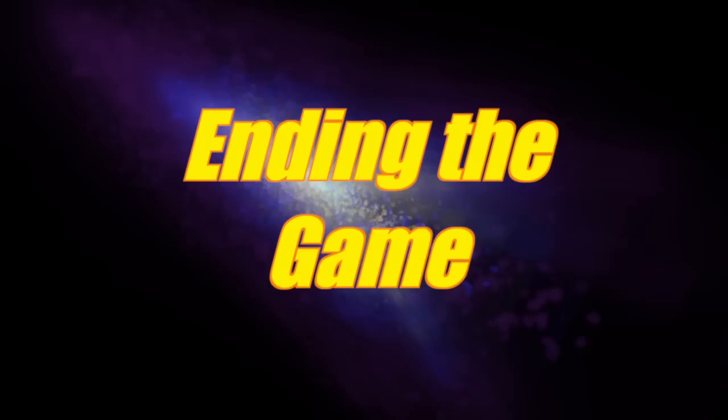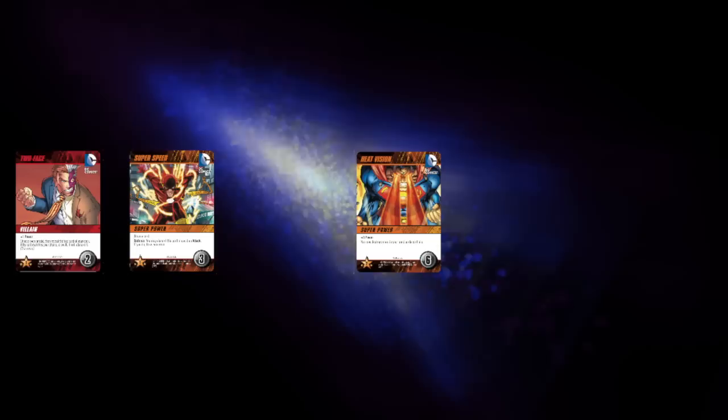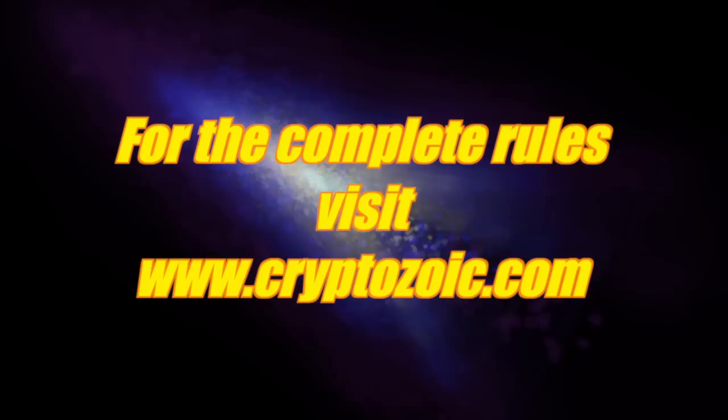The game ends when all supervillains have been defeated or the main deck has been depleted and you can no longer refill all five spots in the lineup. The player with the most victory points at the end of the game is the winner. In the event of a tie, the player with the most defeated supervillains in their deck wins the game. To see the complete rulebook for the DC Comics Deck Building Game, visit Cryptozoic.com.